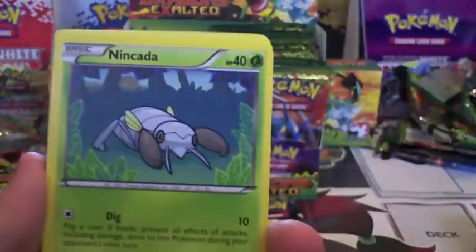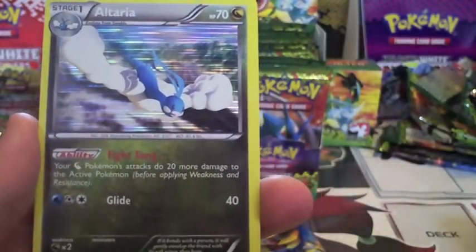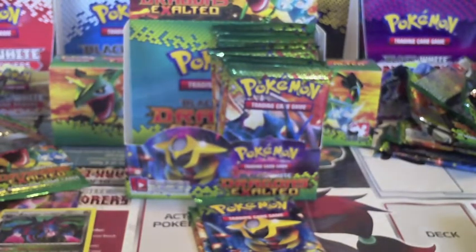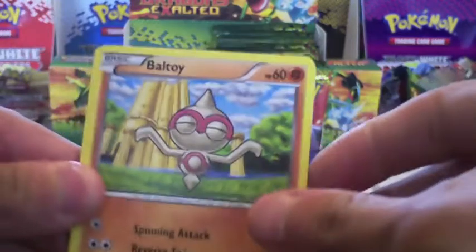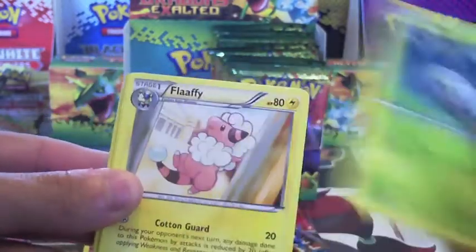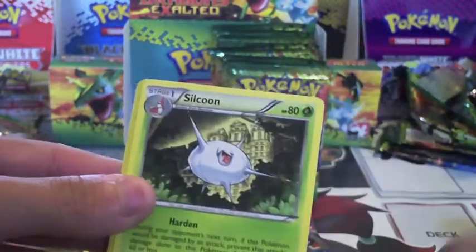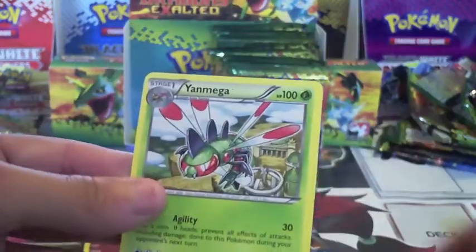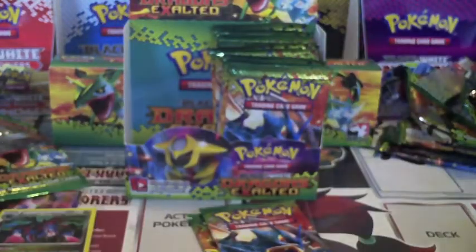Weasel, Wurmple, Nincada, Gible, Cubone, Zuelus, Skuntank, Palpitoad, Reverse Slaking, and a Holo Alteria. I have two but they're pre-releases. You need a Water, a Metal, and then another — but you don't even have to attack with it; you just put it on the bench and that's all you need. They can be catchered out and killed pretty quickly though. Baltoy, Electrike, Buizel, Wurmple, Nincada, Gotharita, Silcoon, Reverse Gotharita, and Yanmega — we got the whole evolutionary line within about four packs, and they were all reversed. Pretty cool.